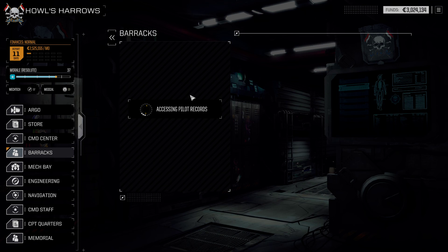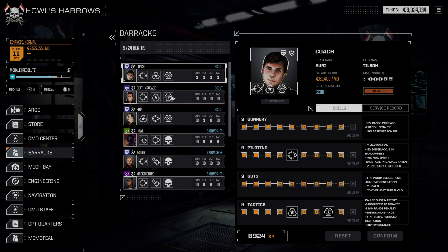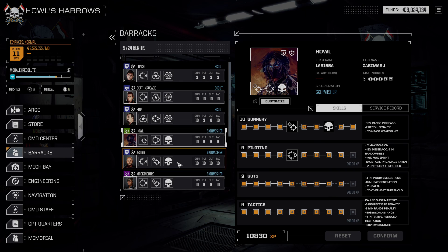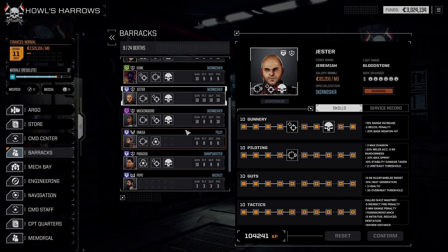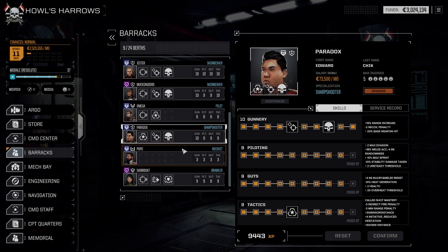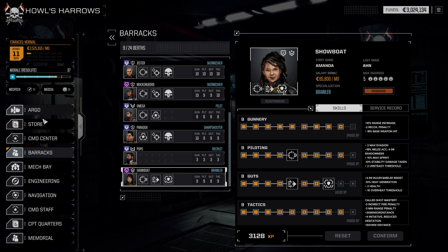A quick check of the barracks — our pilots have now finished their rest and relaxation, all leveling up to try and get our next level of 10s. Coach is done. Finn just leveled up — he got his level 10 gunnery. So he's finally a pinpoint accurate death machine that we all knew he would eventually become. Omega is not getting leveled up, and Popo is just there for his technical knowledge.